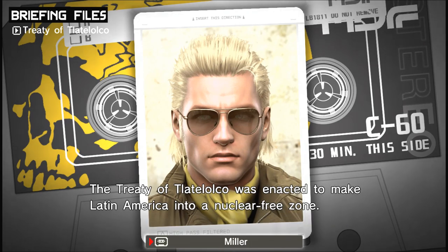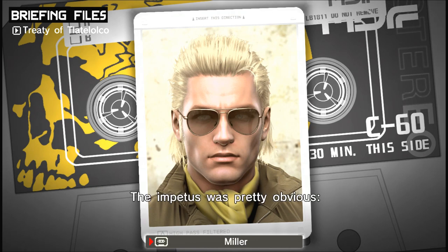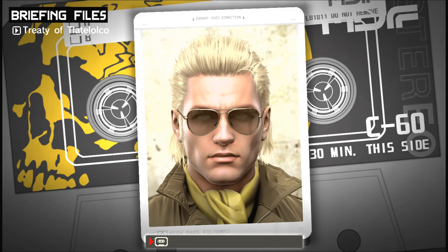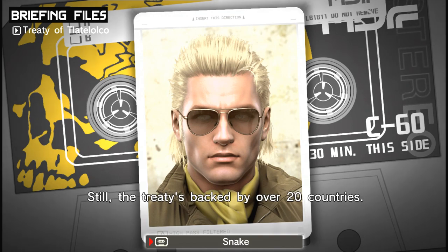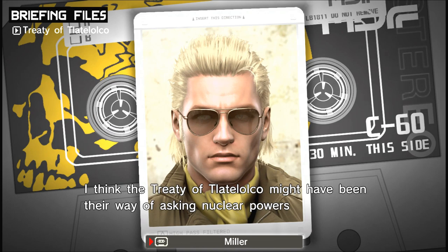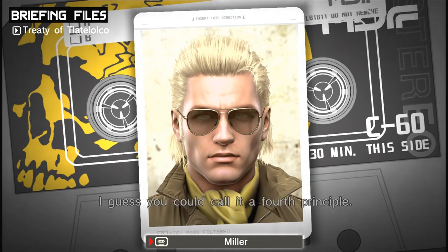The Treaty of Tlatelolco was enacted to make Latin America into a nuclear-free zone. It bans the testing, use, manufacture, production, acquisition, storage, and deployment of nuclear weapons. The impetus was pretty obvious — the series of crises triggered by the deployment of nukes in Cuba. Those thirteen days had the whole world frozen in fear. Cuba hasn't actually ratified it yet, but the Treaty's backed by over twenty countries — anyone flouting it risks becoming an international pariah. I heard they used Japan's three non-nuclear principles as their model, which could be seen as a fourth principle — asking nuclear powers not to use nukes against them.